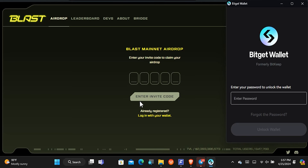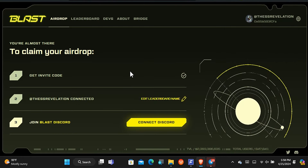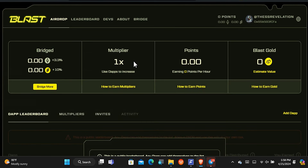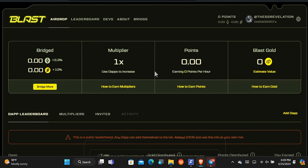I've already connected before, but the next step is to connect your wallet and enter my invitation code — you need the invitation code to participate in this airdrop. After that, connect your Twitter account, which I've already done, and then join the Discord. Those are the three steps to participate. Once done, you'll have a dashboard where you can start earning points.